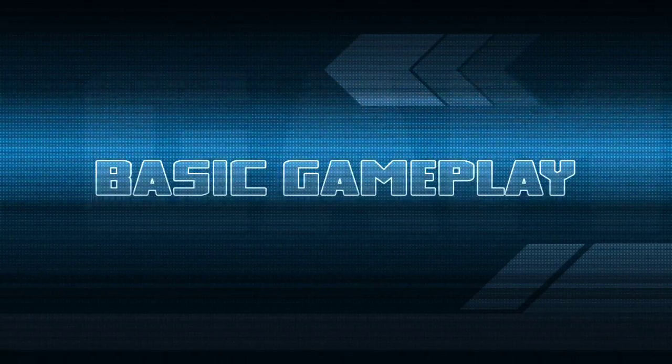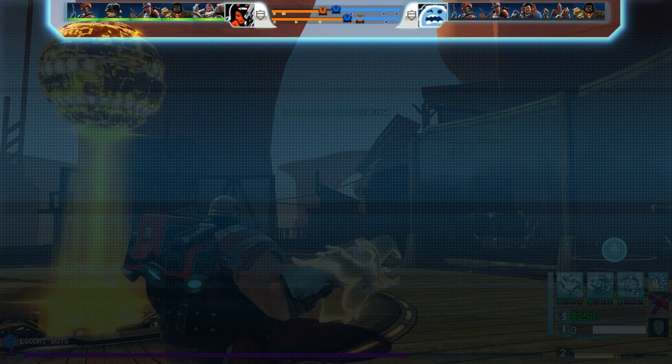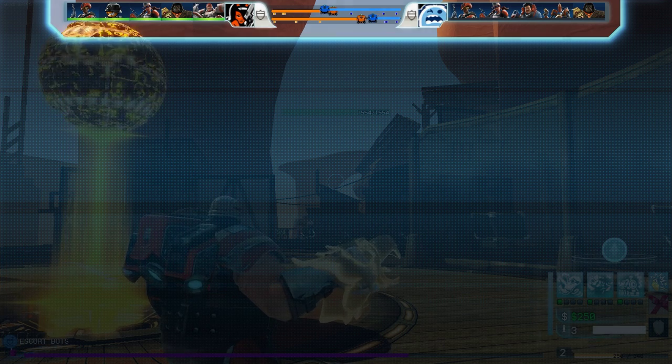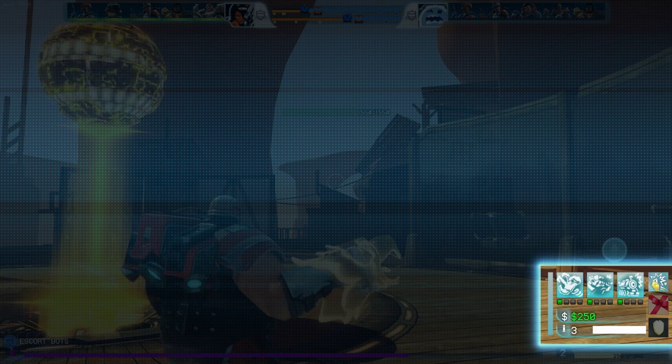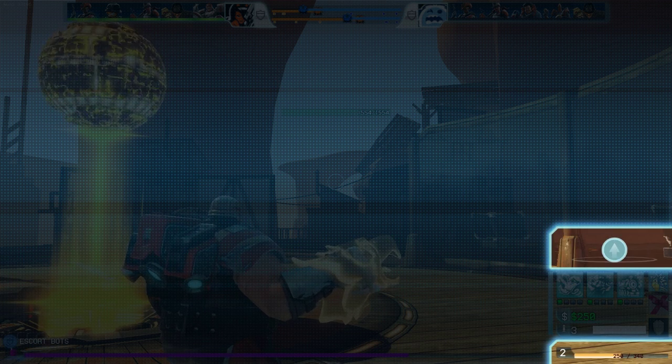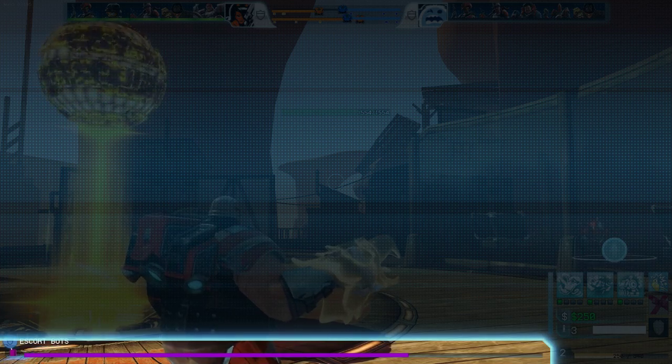Next, we'll talk about the basic gameplay of Super Crossfire. On your HUD, you'll see at the top a list of players on both teams, the money ball status, and the bot status. At the bottom, you'll see your activatable skills, your products that are about to go off, an indicator for when you level up and when you can upgrade your skills, and your juice bar for when you are ready to use juice.